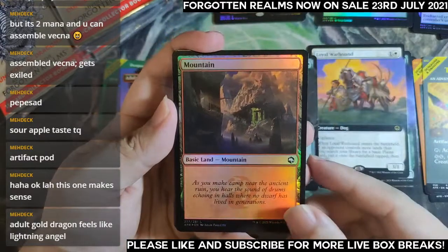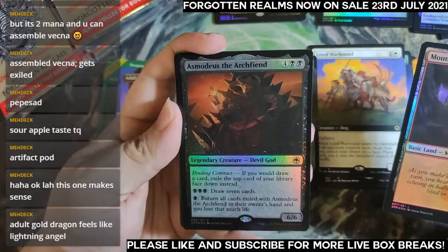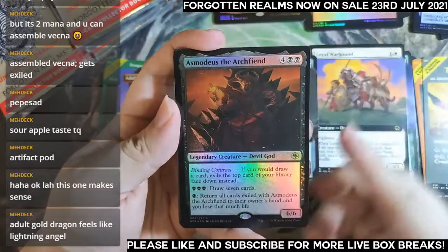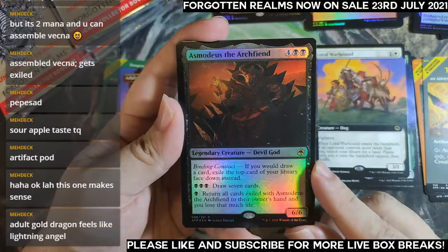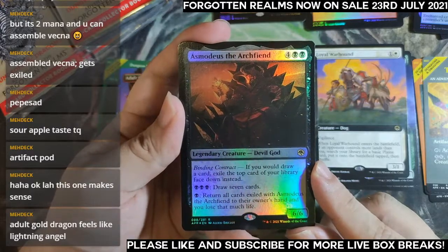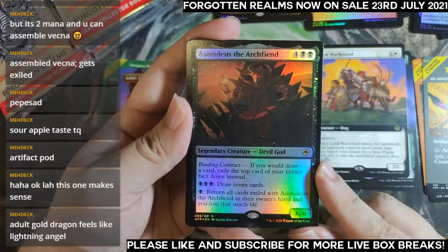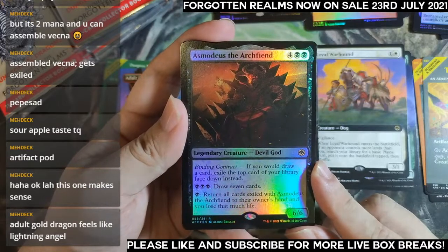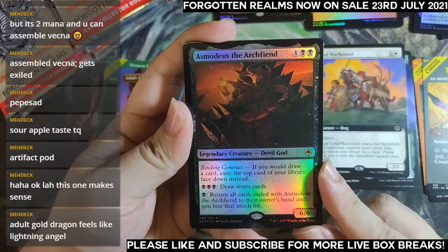Voice Lord — still haven't seen any mythic. Asmodeus the Archfiend: six mana, if you draw a card exile the top card of the library instead. Pay three to draw seven cards — that means if you use this ability most likely they won't be drawn right away. But you can activate the ability and then if you kill Asmodeus or blink it away, you will draw that seven. There are ways.